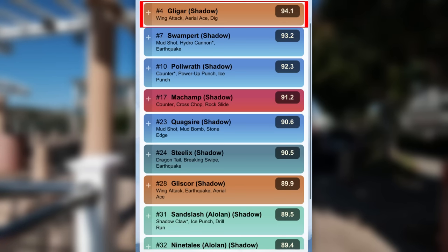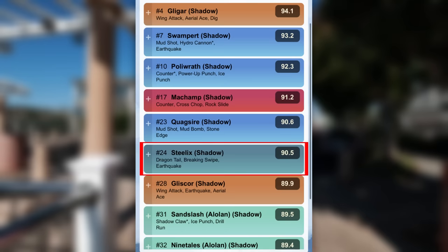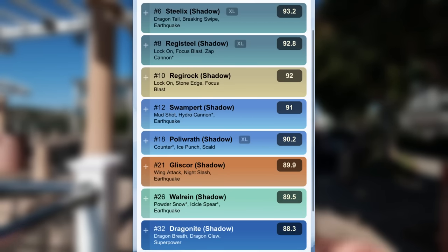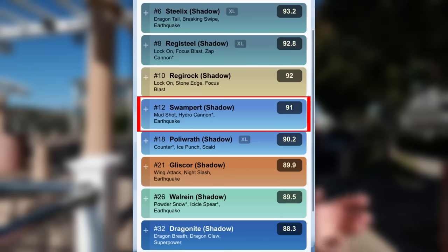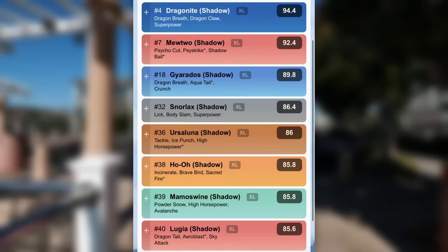In the Great League: rank 4 Gligar, rank 7 Swampert, rank 10 Poliwrath, rank 17 Machamp, rank 23 Quagsire, rank 24 Steelix, rank 28 Gliscor, rank 31 Sandslash, and rank 32 Ninetales. In the Ultra League: rank 6 Steelix, rank 8 Registeel, rank 10 Regirock, rank 12 Swampert, rank 18 Poliwrath — Poliwrath does some work in both leagues — rank 21 Gliscor, rank 26 Walrein, and rank 32 Dragonite.